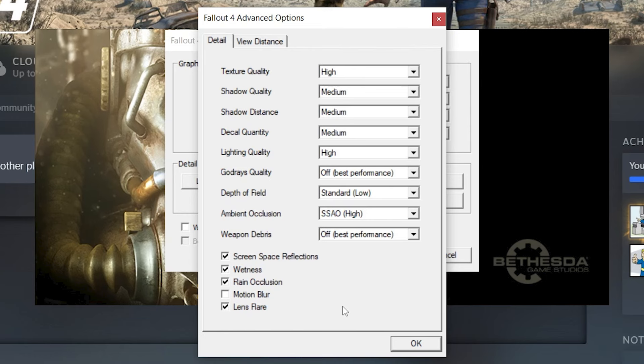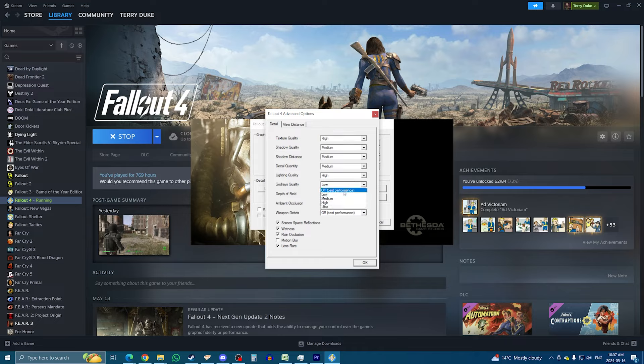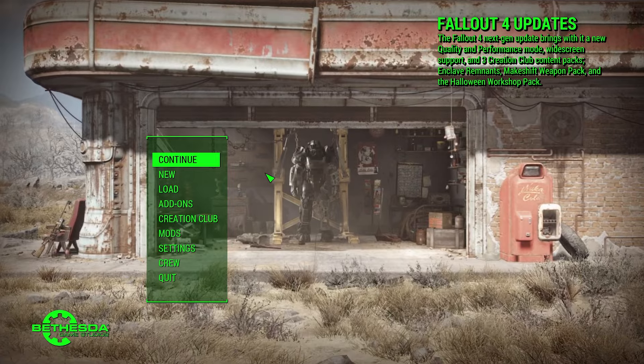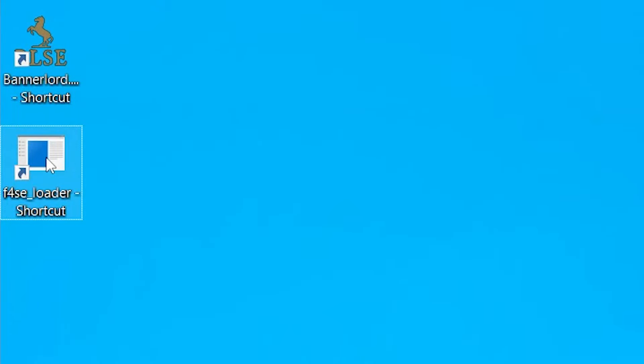The only real issue here is that if you're using the script extender, you can't get the graphics menu as there is no launcher. To access the settings and change them for the script extender, you first need to launch the game through Steam, and once you've set the graphical settings, launch the game, and once you're in the menu just close it back — the settings will then apply to the script extender as well.